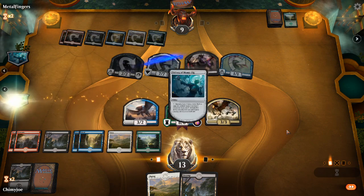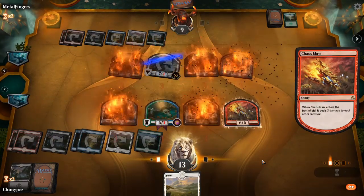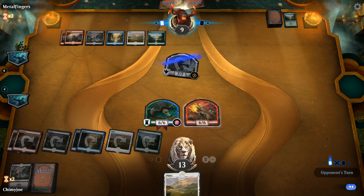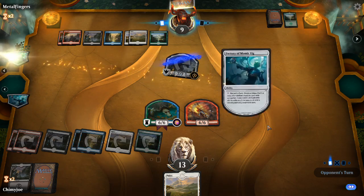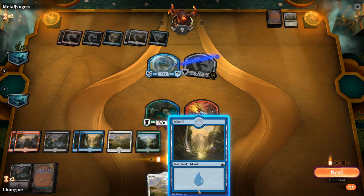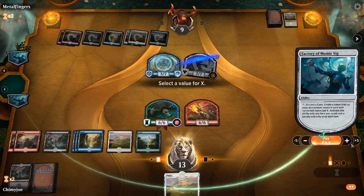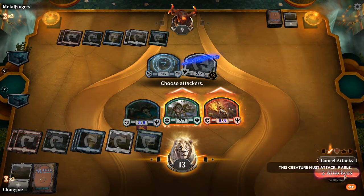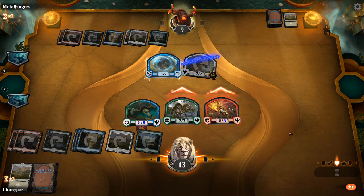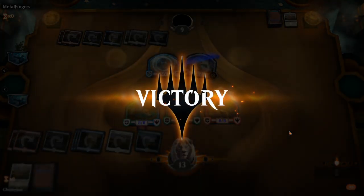Two, three, six, seven. Come on! One Elder Dragon - that works too, I guess. That sucks. It's still a six-six body, I guess. What did I do? Six? Seven, eight? Eight it is. Although seven's probably still better. That's a good one. Chalk one up for Chimmy Joe.